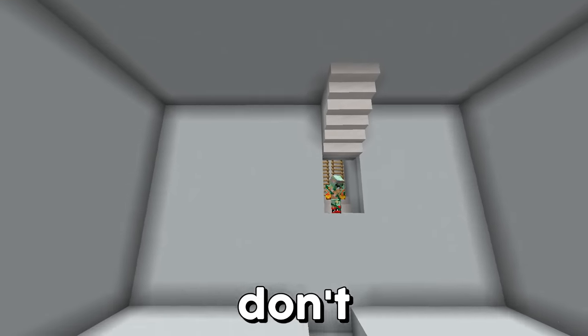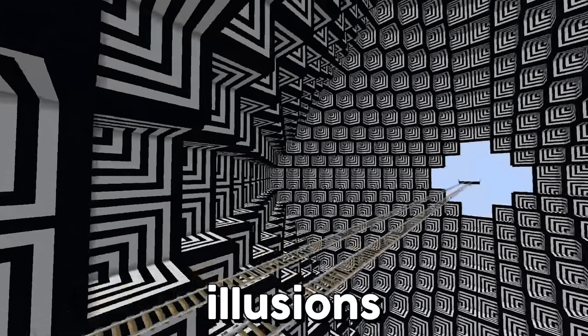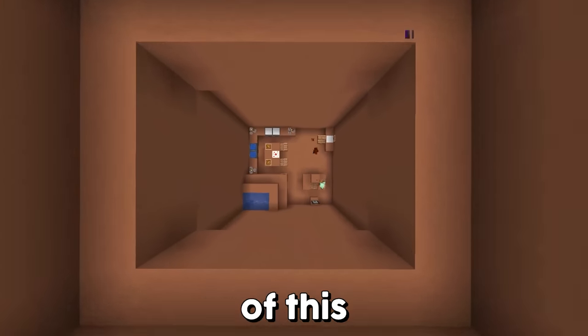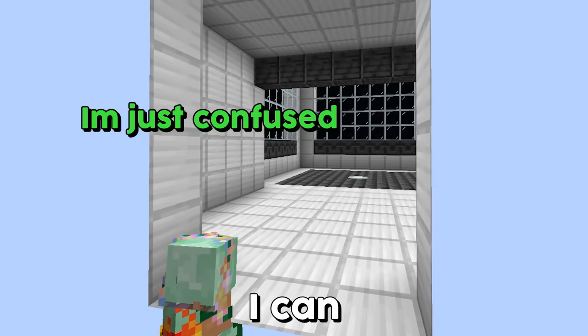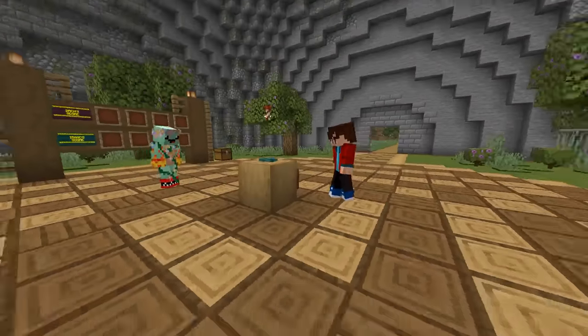An optical illusion is when your eyes and brain don't agree with what's happening on screen. Today I want to try to trick my brother with optical illusions so insane that by the end of this build battle, he quits from how much I confuse him. We've got a couple tricks up our sleeve today. Let's go ahead and hit the first round and see what we're building.